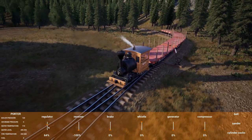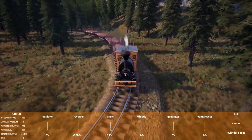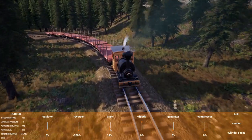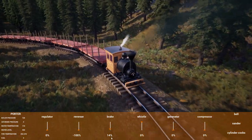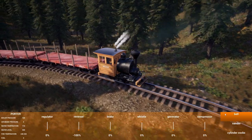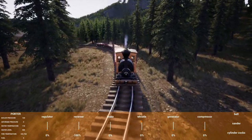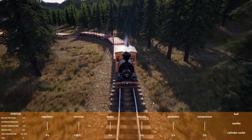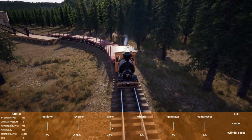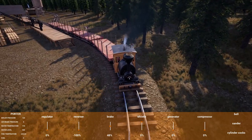A little faster on this curve — in real life we might have derailed. Letting the workers know that we're coming into the mill. That was not the train brake — that was a dog whining.